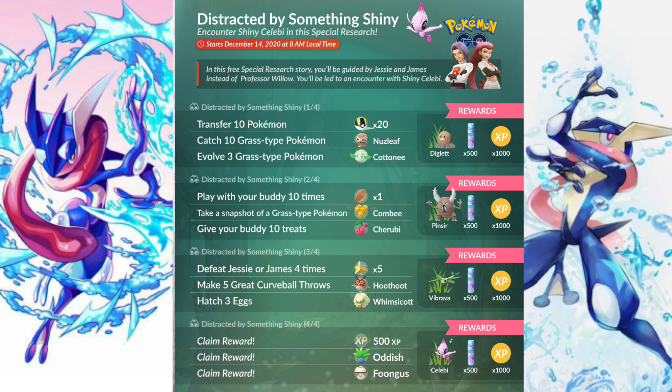After Part 3 we move to the fourth stage where all rewards are already prepared for you to just claim. The first reward is 500 XP, the second is an Oddish with shiny potential, and then you get a Tangela. Then you go to the last part where you claim 500 Stardust, 1000 XP, and a guaranteed Shiny Celebi — absolutely amazing and completely free. So just play this event and you'll get yourself a shiny mythical Pokémon.